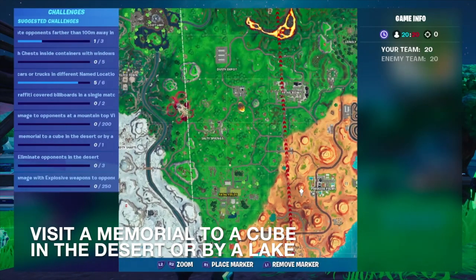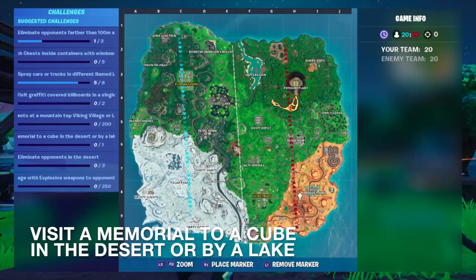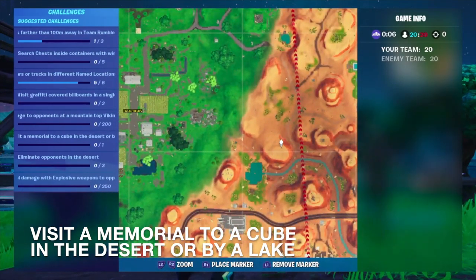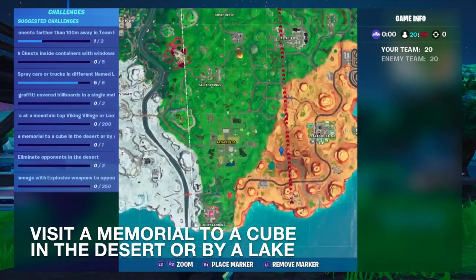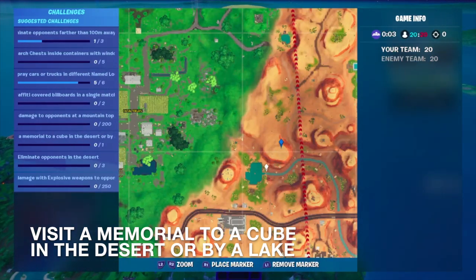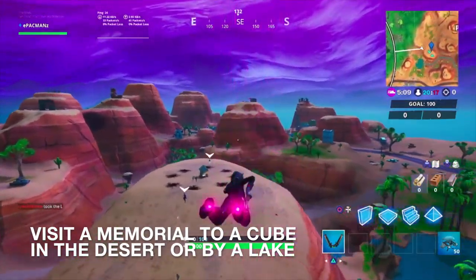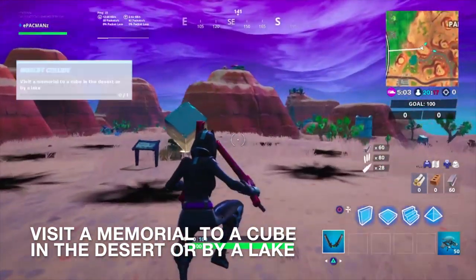I'm going to show you guys where the cube memorial is and that's going to be in the desert here — well, one of them is at least. That's going to be right over here, top of this mountain, right here. So you see that's about H8, H9-ish — I'll zoom in again — right north of this little river. You guys can see other people are landing here as well. So here we are guys.